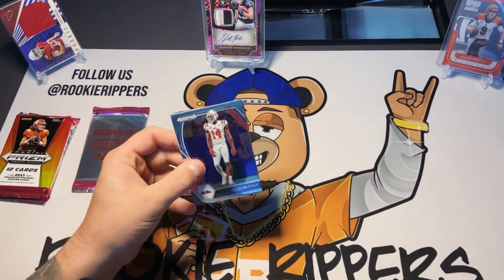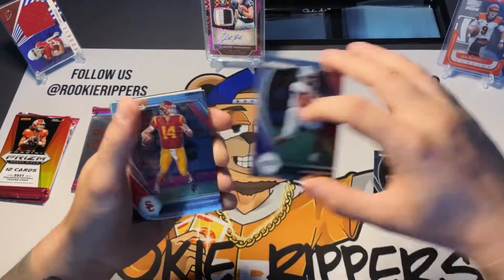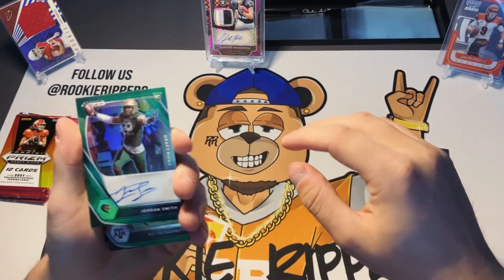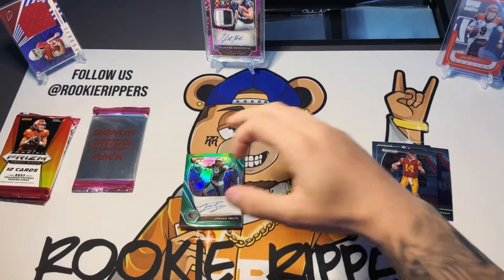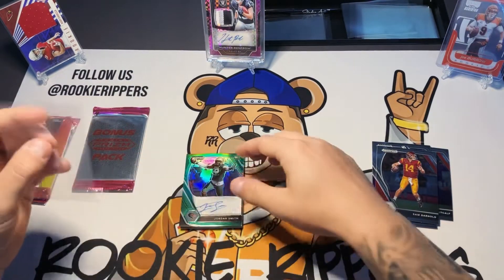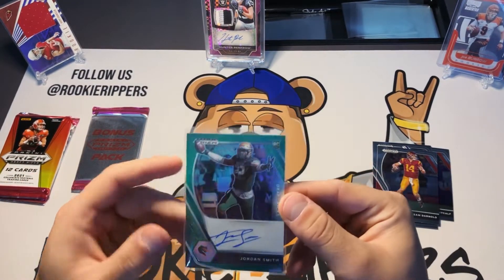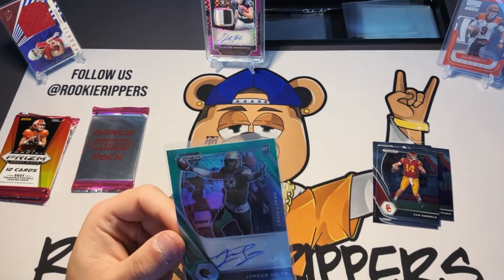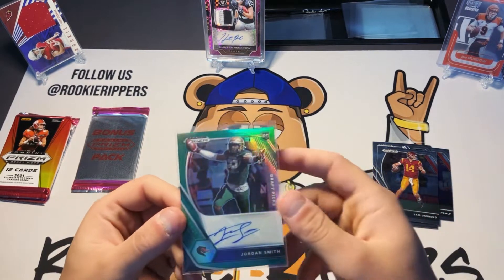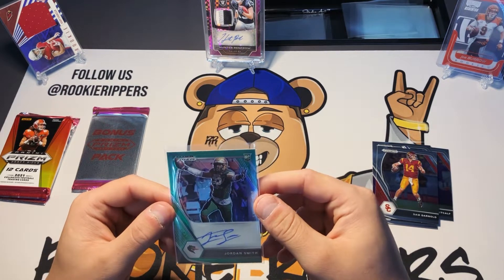First pack, 12 cards: got a DK Metcalf, Aaron Rodgers, Jaylen Rager, Sam Darnold. Got a card flipped over — let's see what it is. Hey, we got a Jordan Smith with the auto! I'm pretty sure autos — it didn't say these packs include autos, so that's nice man. Nice little auto right there. Not gonna lie, I don't have a huge idea of who Jordan Smith is. I'm gonna look it up after and see if he did good last year.